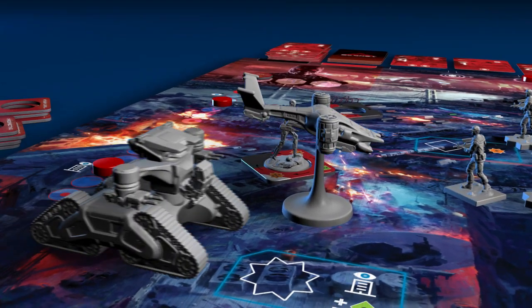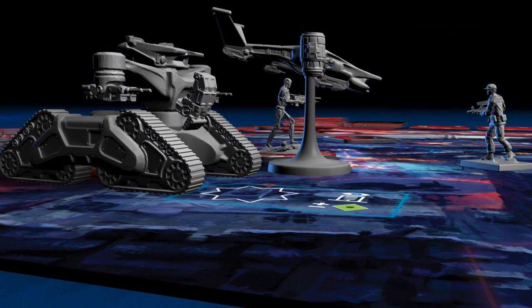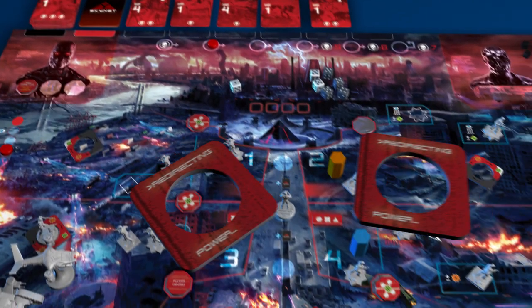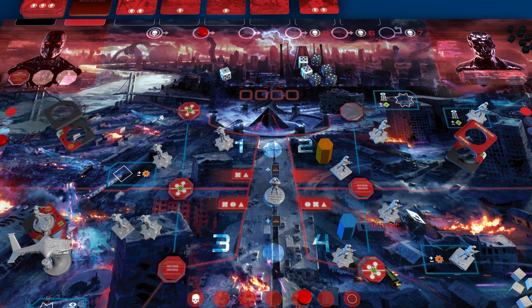The tank will stay in one region, and will destroy building positions, eliminating troops inside, before attacking the troops directly. Next, damaged Terminator forces may reactivate. Draw one reactivation tile for each tile on the board without a miniature. If it is blank, discard it and the tile from the board — these Terminators are destroyed.